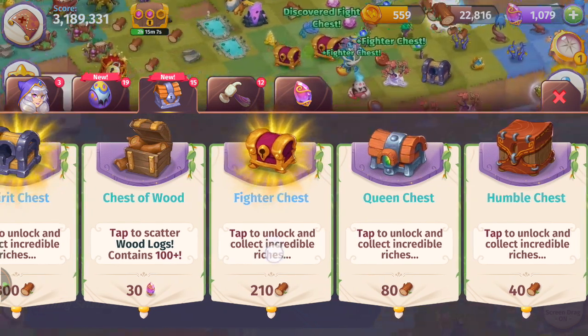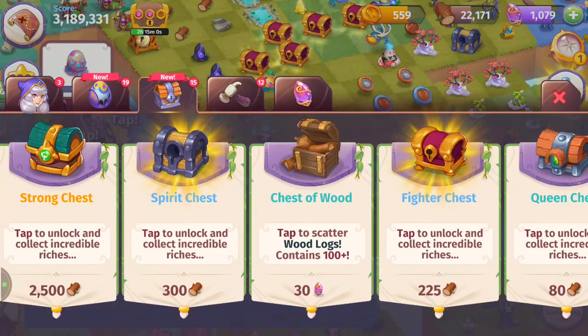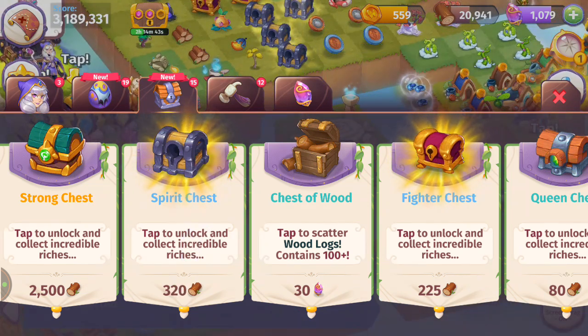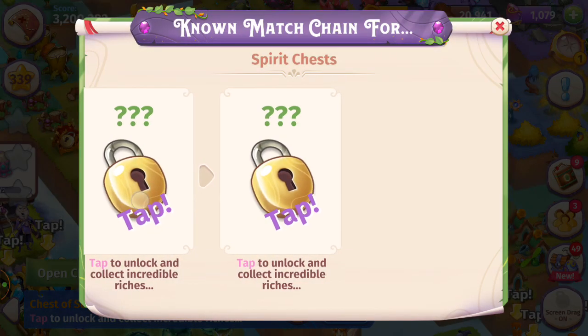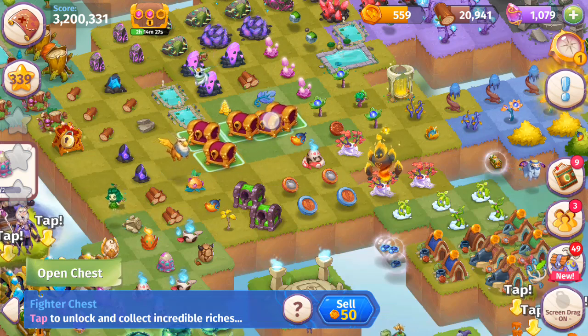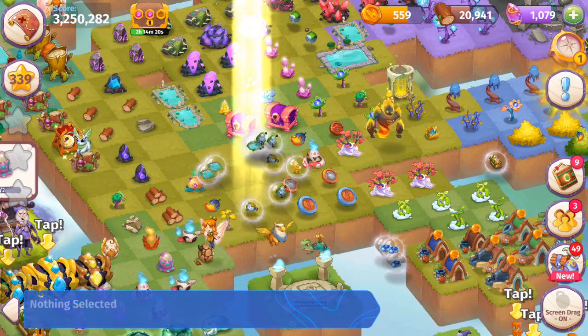We're going to discover all five chests in this live stream. We've got the fighter chest — the price goes up five wood every time you buy it but it will eventually cap off. I already have a spirit chest so I'm going to get four of them, and we see the price increasing — it also will eventually cap off. Merging the spirit chest — we just discovered the chest of souls. This is part of the spirit chest chain — about to unlock these. Let's merge those fighter chests.